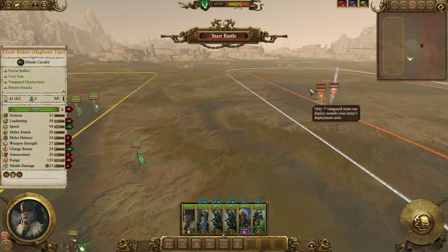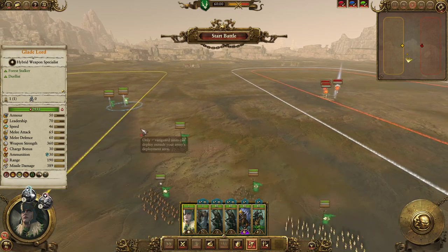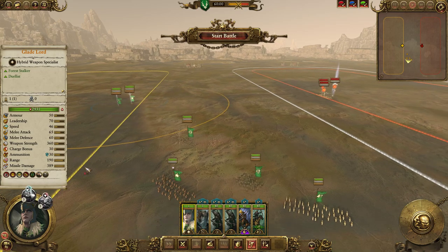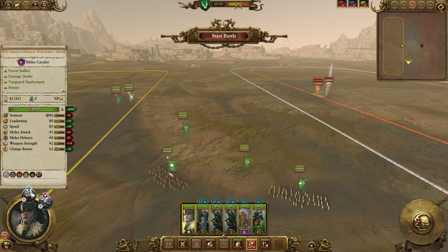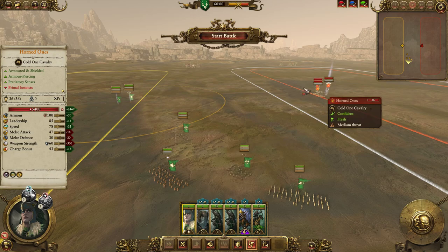Once the battle kicks off, it's very important to make sure your target priority is on point. Spells can be very useful here — for example Prevnar's Nets to protect your skirmishers, and spells like Malediction of Nathreza or Awakening of the Wood both apply slows to a unit and allow your skirmishers to stay at a distance for much longer.